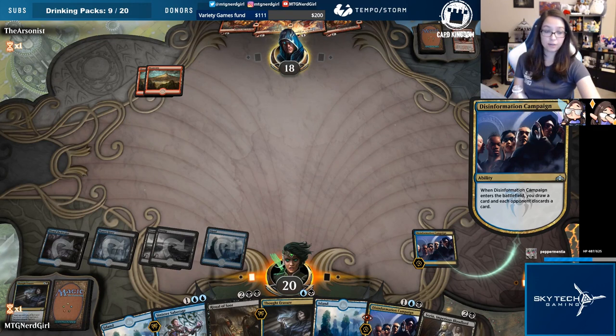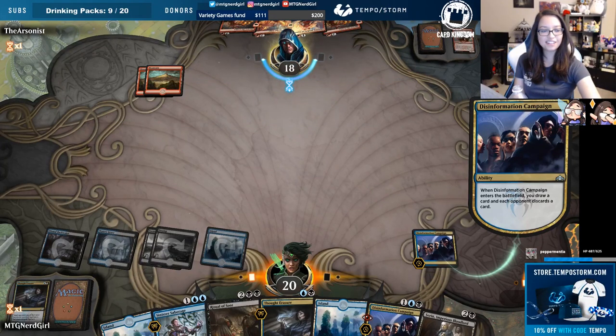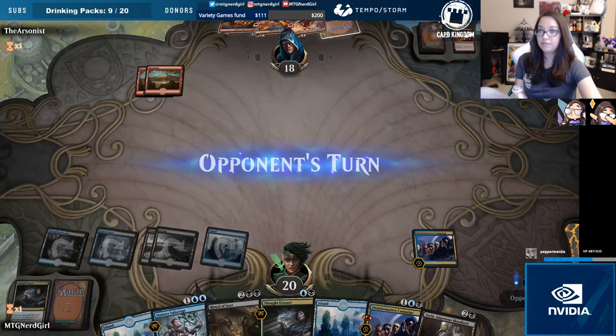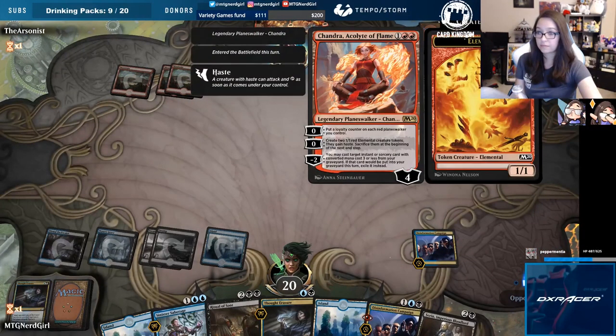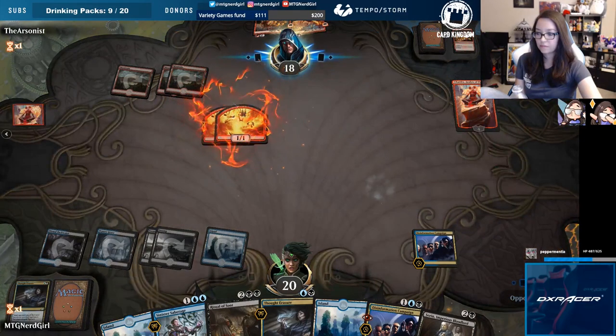It seems like we're just kind of durdling around, which we kind of are, but we don't have any threats. Does anybody know — is Experimental Frenzy still in Standard 2020? As soon as he draws into those we could be in some trouble. This is just like the new version of mono-red. We definitely need a threat.